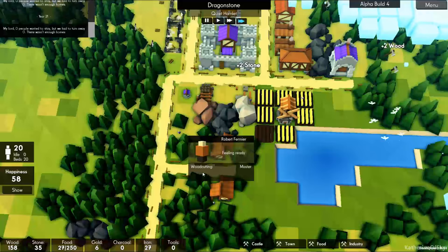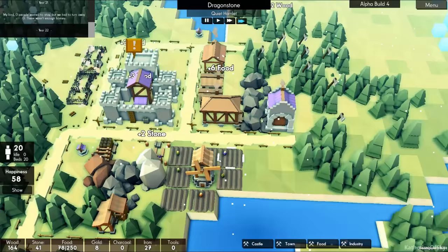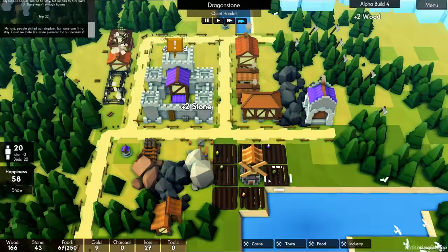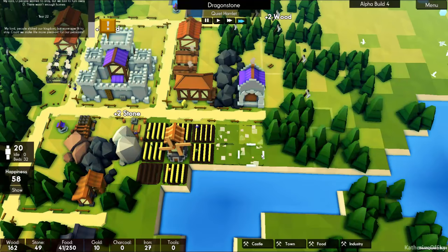I want to close one of these forester huts so we have more people working. We're getting some food in, which I'm quite happy about. I'm going to build a few more farms after we get more population. We'll go one, two, three, four.